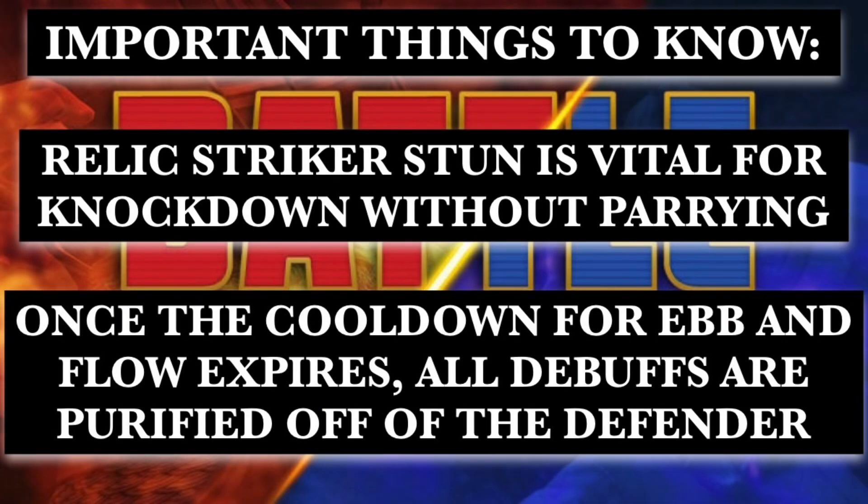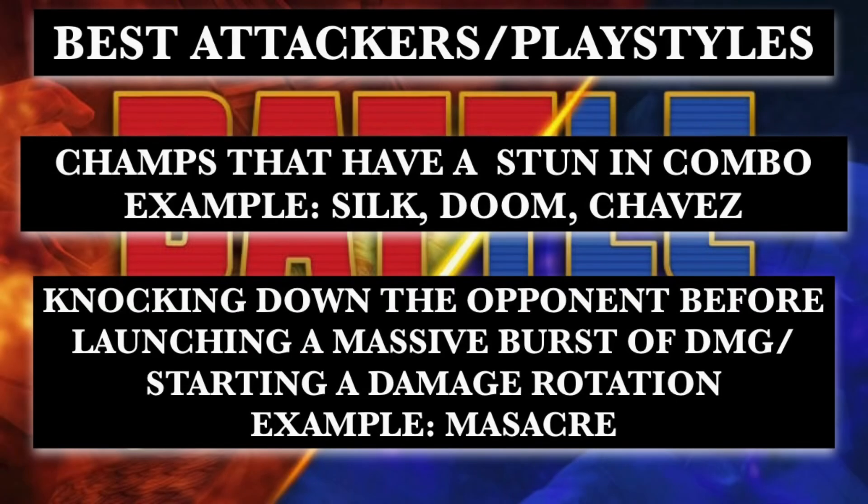Once Evan Flow expires, all debuffs are purified off the defender, so when building your deck, try to avoid heavy debuff champions. The best champions for this meta are ones with a stun in combo — for example, Silk, whose feature comes out in about two weeks, Dr. Doom, and America Chavez. All three can knock down the opponent very easily. Another big thing is that some champions have non-contact hits, and these three — Silk, Doom, and Chavez — are the best options against those defenders since you can't parry them.